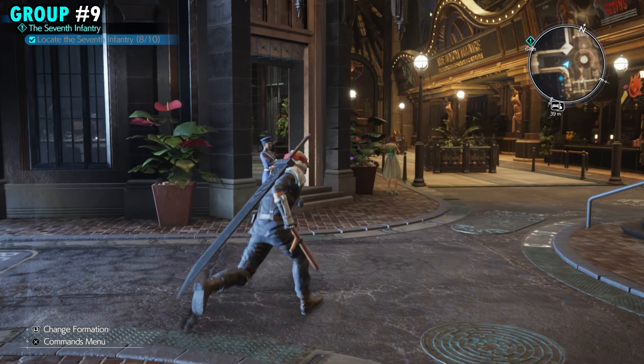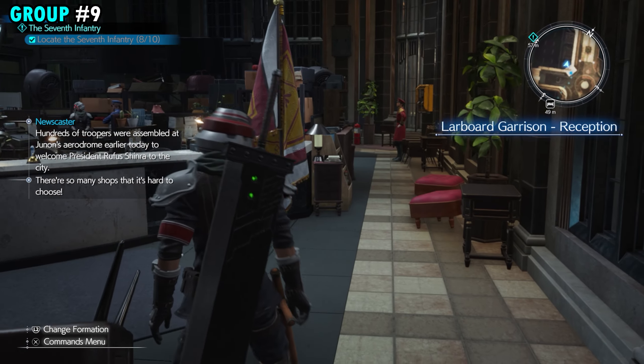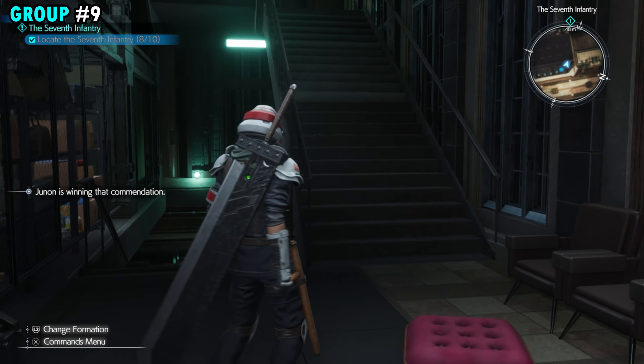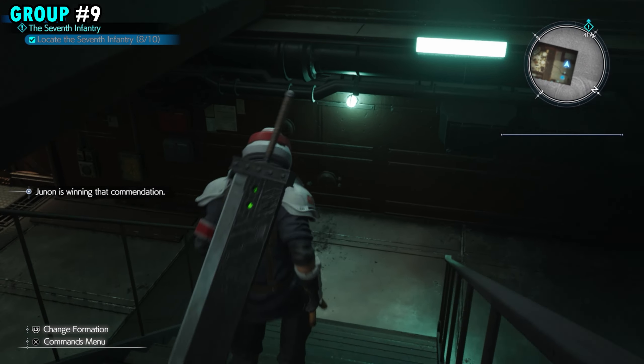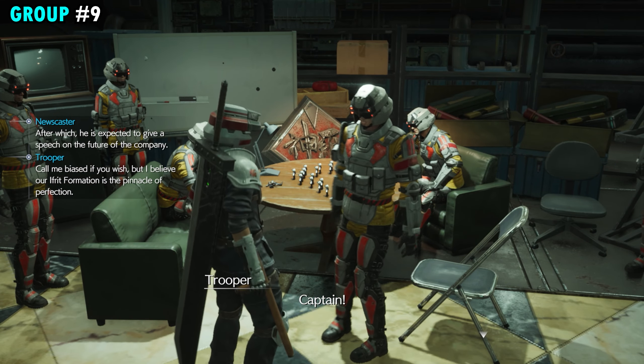Once you come out this door, there's going to be another door you can enter right across. Go in where you can see the three giant monitors. Go all the way around the back where you'll see some stairs, and go downstairs. Down here, you'll find a little meeting with our ninth group of soldiers.